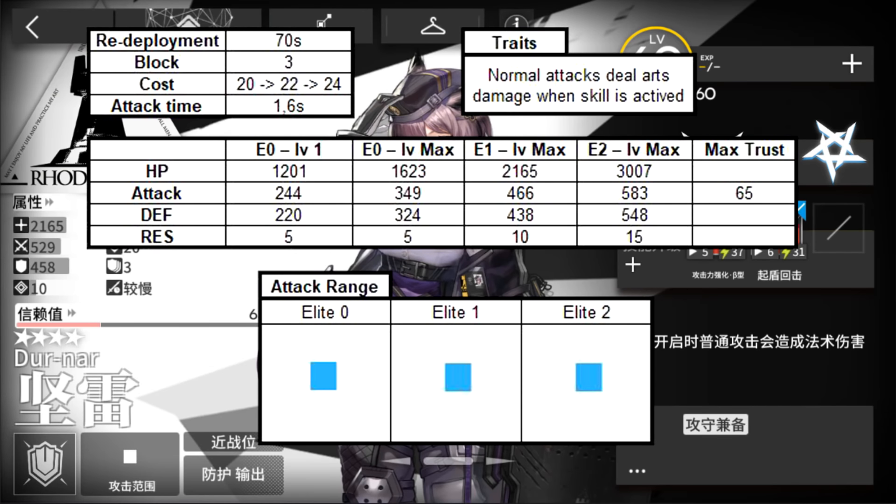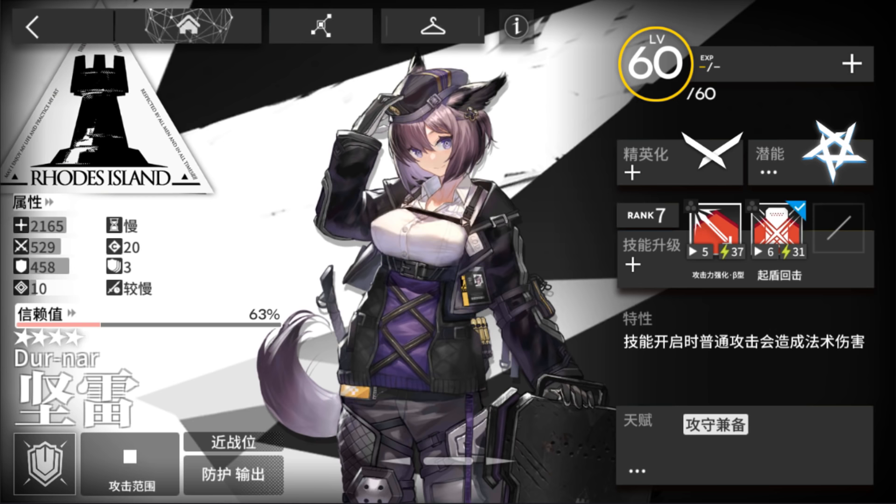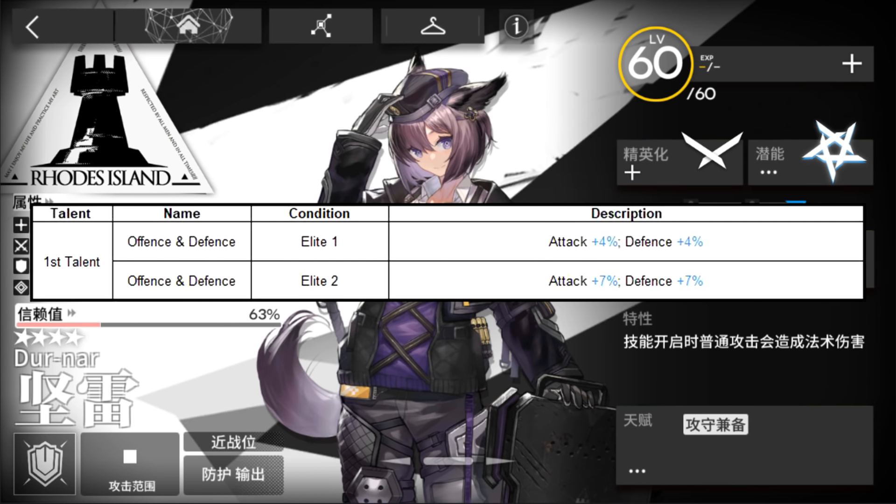Durnar is a defender that converts her damage into arts damage when she is using a skill. Her talent, Offense and Defense, will increase her attack and defense.